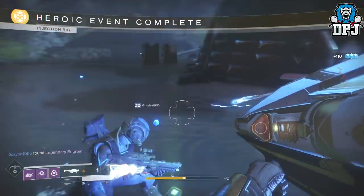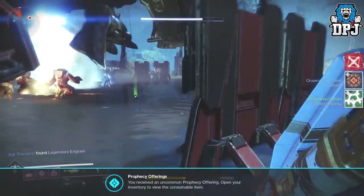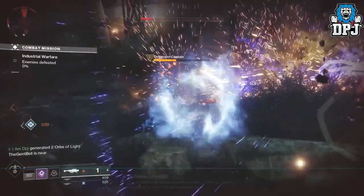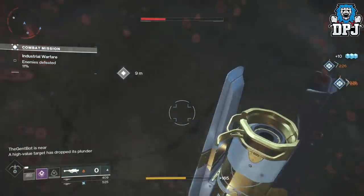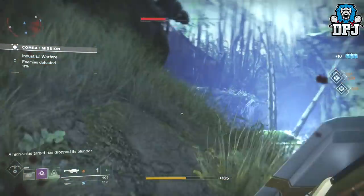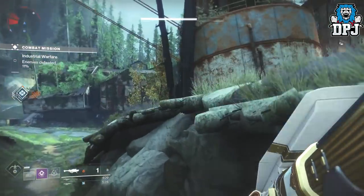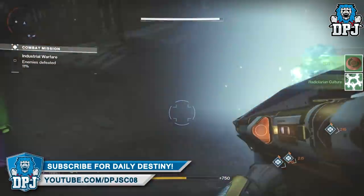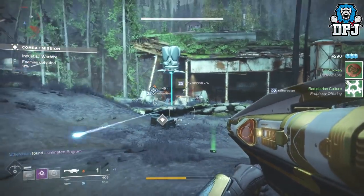These are all great ways of getting chests fast to maximise your chances. I've also noticed that the VIP enemies that spawn — once you kill them they drop a chest — they also drop these Radiolarian Cultures. So there are definitely a few ways you can grind them, all of which work in Trostlands on the EDZ. You need 30 for Verse 4, and no doubt you'll need even more for other verses in the future, so this chest farm on the EDZ will come in super handy.